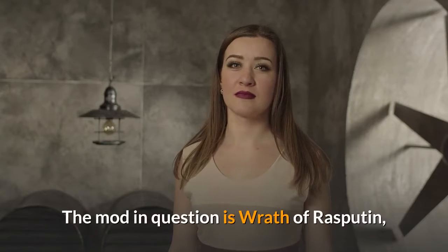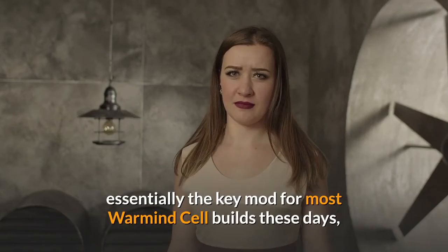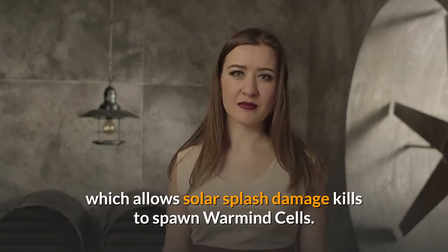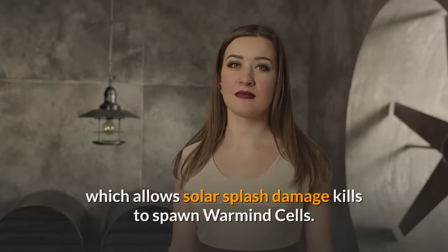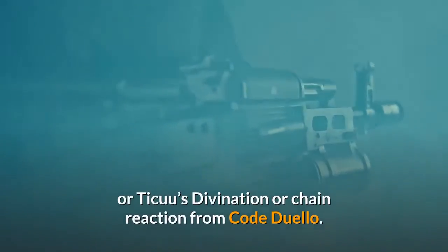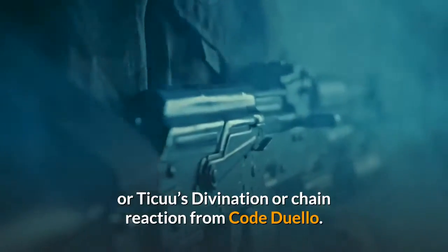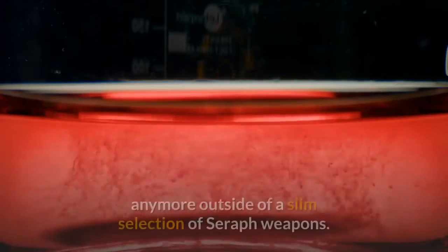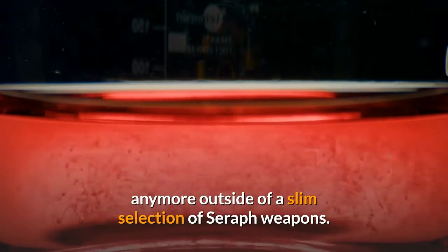The mod in question is Wrath of Rasputin, essentially the key mod for most Warmind Cell builds these days, which allows Solar Splash damage kills to spawn Warmind Cells. This can be abilities like Solar Grenades, or weapons like Xenophage, Ticuu's Divination, or Chain Reaction from Code Duello. It's the only way to even spawn Warmind Cells anymore outside of a slim selection of Seraph weapons.